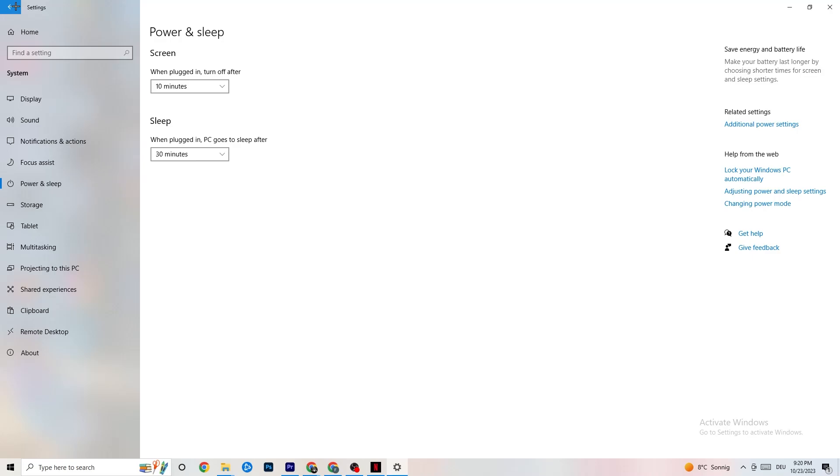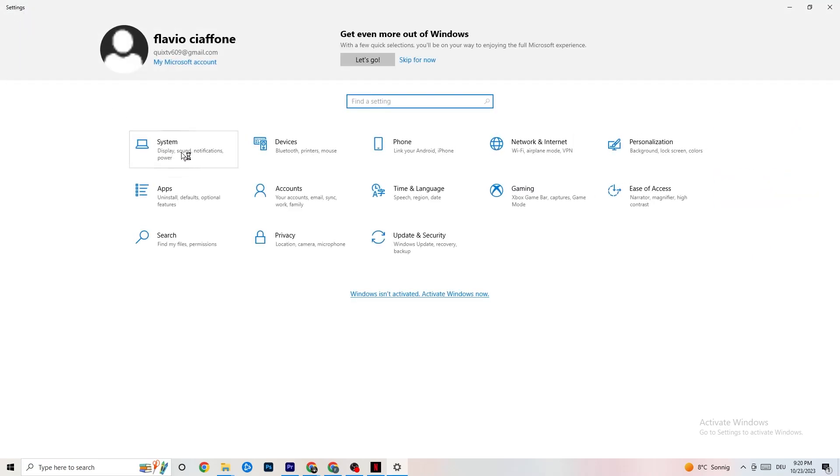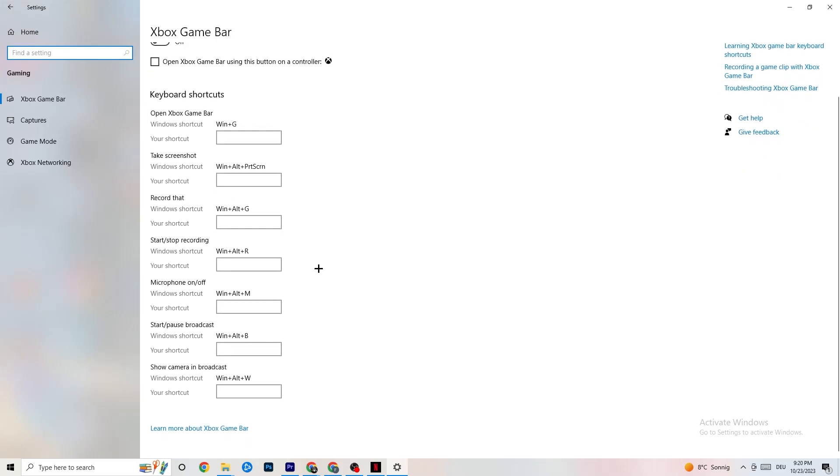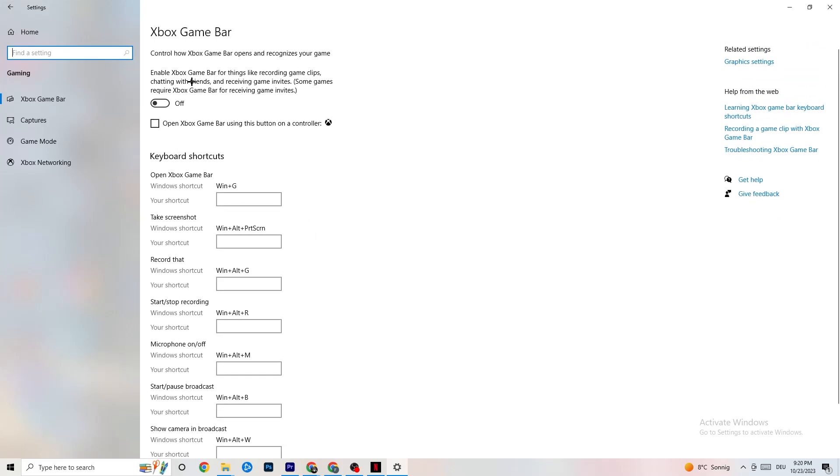Go back to the main Settings and click on Gaming. You'll see the Xbox Game Bar — I've turned this off and I want you to turn it off too. The Xbox Game Bar will drain a lot of performance running in the background. Especially on low-end PCs it will cause your game to freeze or drop FPS, so make sure you turn this off.